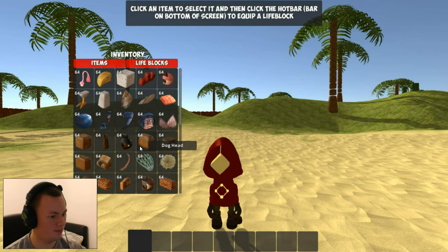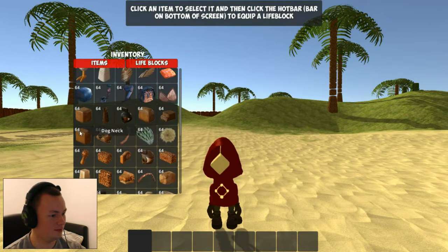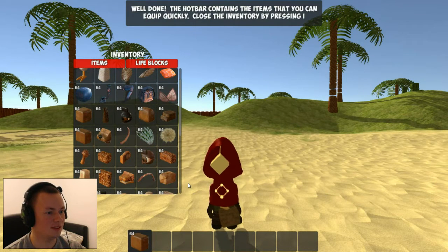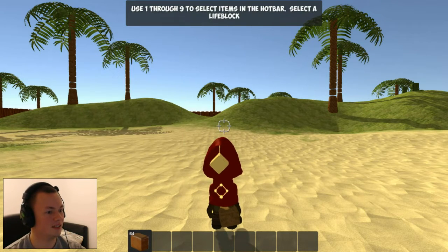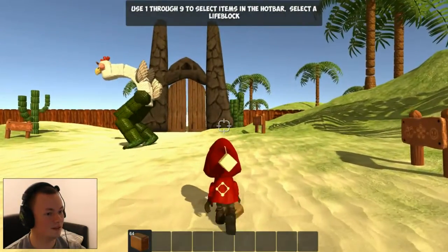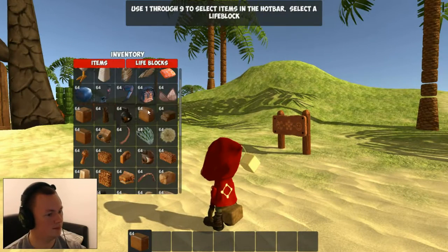Let's start with the standard dog head. Dog body — hang on, there we go. The hot bar contains the items that you can equip quickly. Close the inventory by pressing I, and use one to nine to select the items in the hot bar. Select a life block.